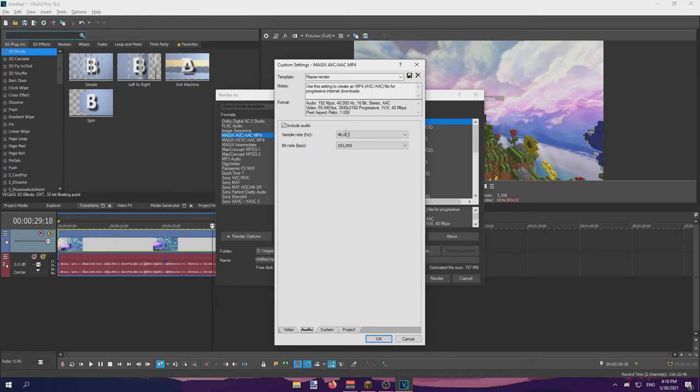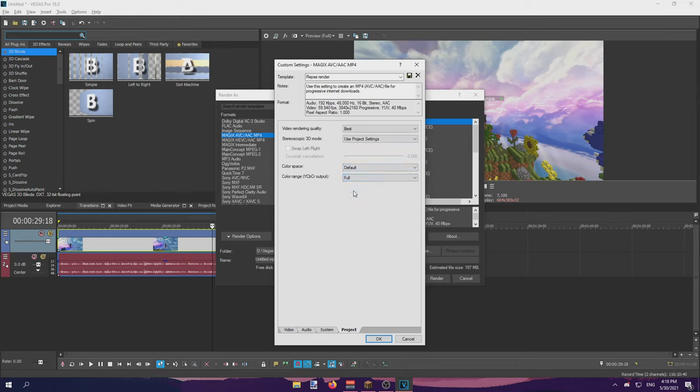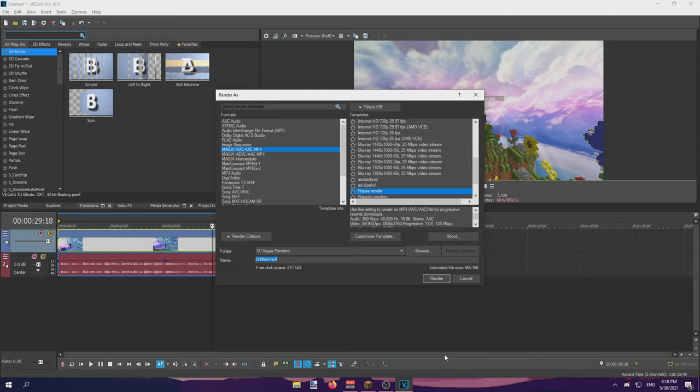Here are my audio settings — I set this to 160 because I record at that bitrate in OBS. For rendering quality, use best. Use project settings for stereo. Color space, I use the default. For the color range, I use full, because it'll look way better than if you set it to limited. But if you have a pretty bad computer that couldn't really handle it, just set it to limited. That's basically it for my Vegas render settings.